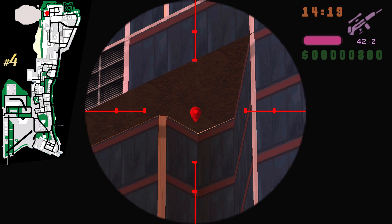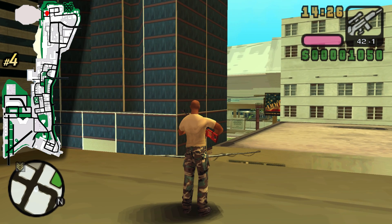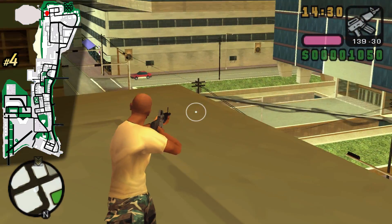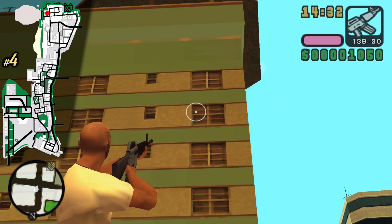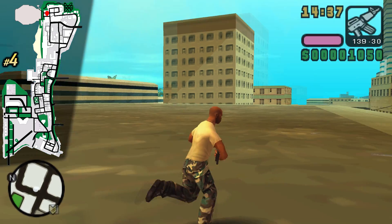This balloon is a doozy because it cannot be gotten from every single roof. Shoot it from here — as you can see I popped it. However, if you shoot it from over here it's not gonna work. Also from the ground it's not gonna work, and even from this other roof as well. Come right over to this specific spot and shoot it from here with a sniper.